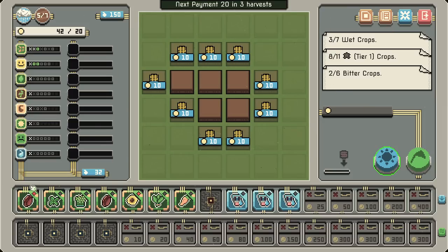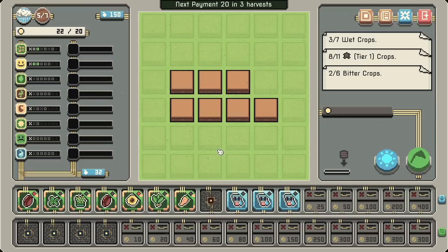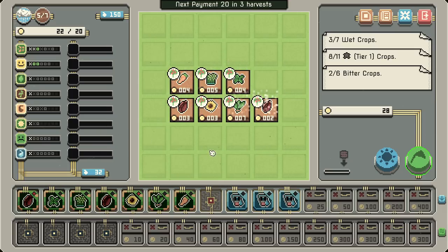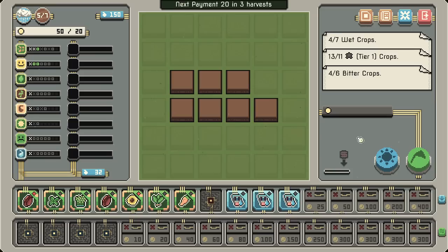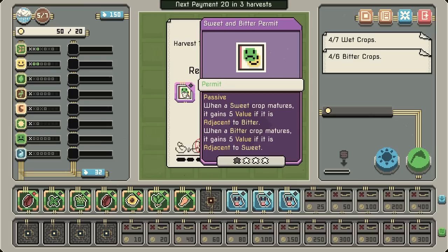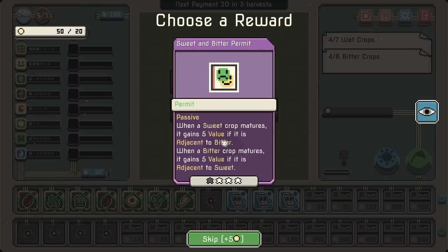That tutorial is a lot better. We plant it — when a sweet crop matures, it gets a little bit of extra value. Passive permit: sweet and bitter permit. So we're going to be looking for a little bit of bitter stuff as well — I'll grab it.